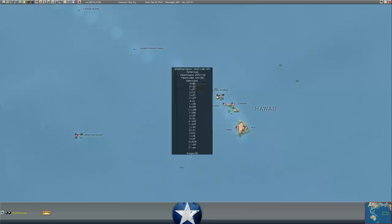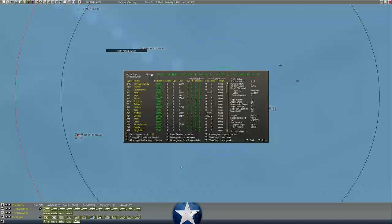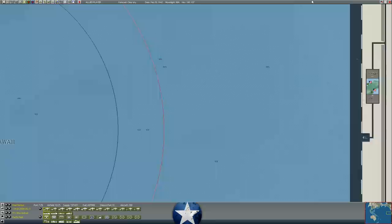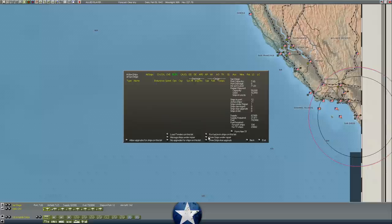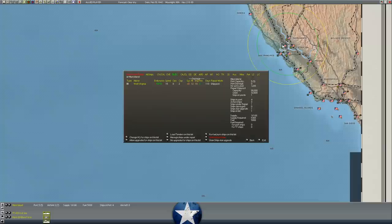Battleships at Pearl: the Oklahoma should be ready in a little less than a month, giving us one more battleship. We already have six healthy battleships at Pearl — one British, five American. The Pennsylvania is at San Diego being repaired — 174 more days. The Arizona and Maryland both survived Pearl Harbor in this game. The Maryland will be ready in 26 days, the Arizona in just under three months. The West Virginia needs 113 days. At Cape Town, we've got three battleships, including two British — the Ramillies and the Resolution — with withdrawal not until December 1943. Under repair: the Repulse and the Prince of Wales, the latter at 296 days.